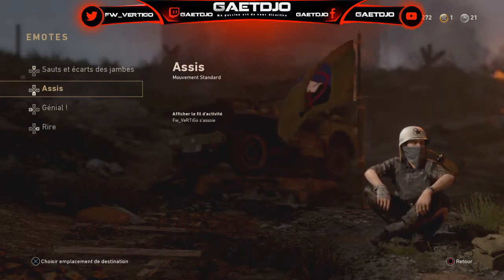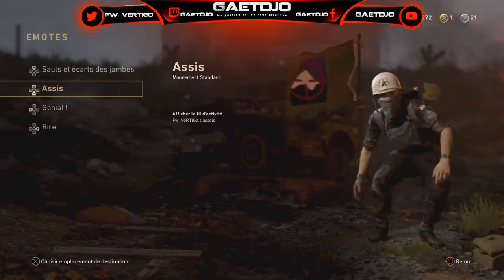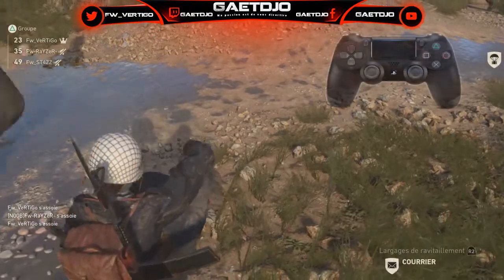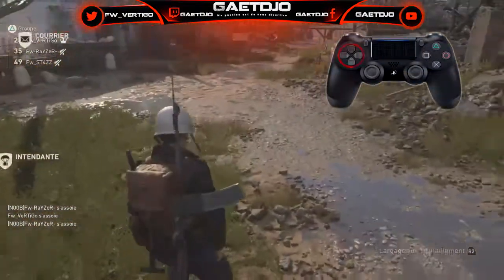Pour mieux vous expliquer comment faire, je vais vous montrer avec la frame assis, comme ça pour vous ce sera beaucoup plus simple, sachant que je sais très bien que tout le monde l'a. Donc pour commencer, il vous faudra dans un premier temps appuyer sur la touche de la frame.